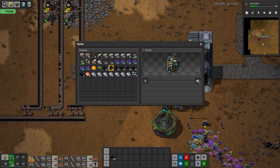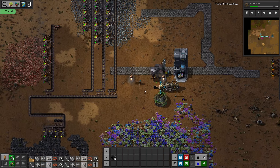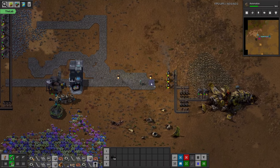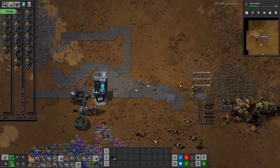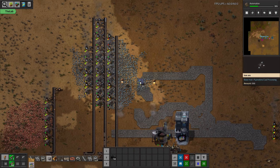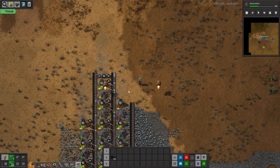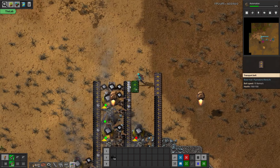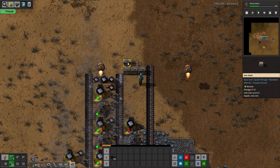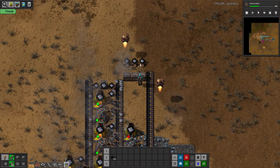All right, we are back with more Factorio. I am Pax, and we are continuing our playthrough of Pyanodon Alternative Energy. We're trying to race through the beginning of the game pretty fast and effectively. We've just hand-crafted automation science and now we want to start improving our setup to deal with the ash, then start building our first mall.